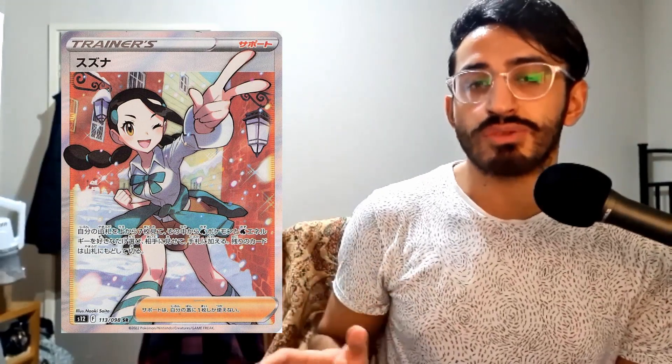At number 3 I have the leader of the Snowpoint City Gym — that's Candice from the original Diamond, Pearl and Platinum games. Candice isn't the most popular Pokemon trainer, but she's got a cool pose going on. It's a waifu card that's going to appeal to a lot of people, and then you've got this snow-covered background, which is obviously part of Snowpoint City itself, further enunciating her as an ice-type gym leader. I think it's a great looking card overall. The card comes from the Paradigm Trigger Japanese set and is already around $300 in Japanese.